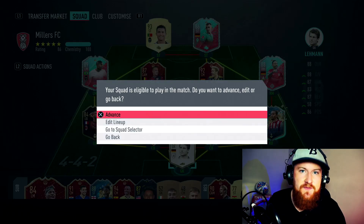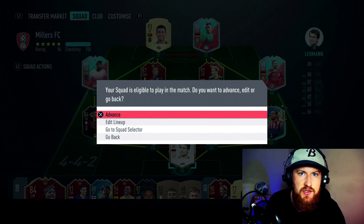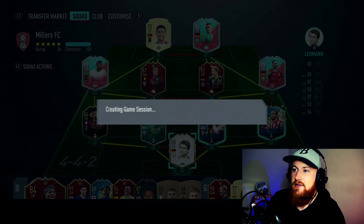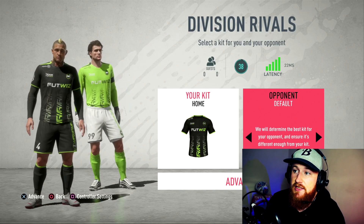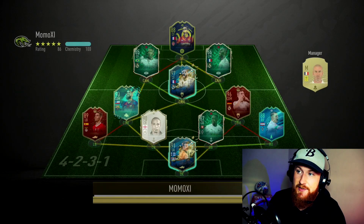So when we're playing Division Rivals or Foot Champs, this is the menu that we see - our squad menu where we can make any changes and then advance into a game. This is the particular area where we can tell whether we're going to be playing at home or away, depending on how it loads us into the match lobby. For this demonstration, we advance and as you can see, it loaded us straight into the lobby - so that tells me I am going to be the away player in this match.